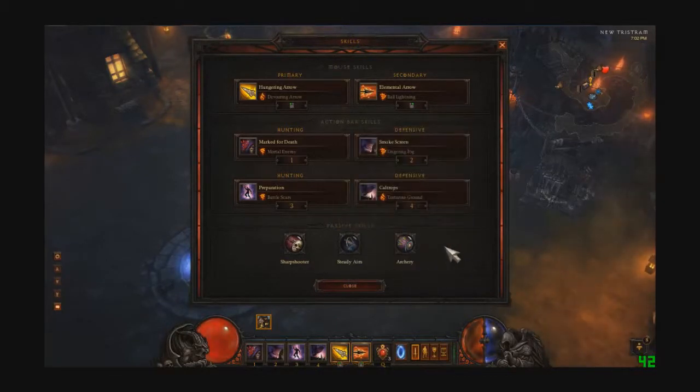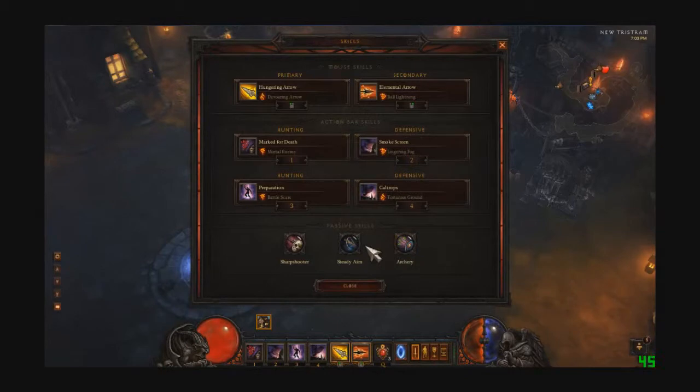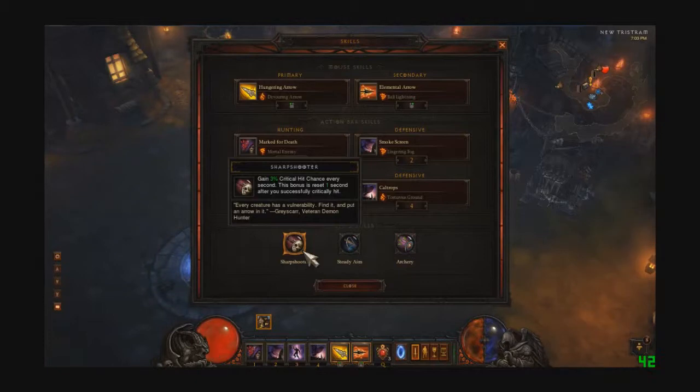The three passives I'm using are Archery, Steady Aim, and Sharpshooter. I'm using Archery because you get an extra percentage of damage when using a bow — you get 15%, and since I'm using a bow that's what I get. Steady Aim increases your damage by 20% if you're far away from the enemy, which you usually are as a ranged class. And then I'm using Sharpshooter just to get my crit up very high — it allows for a lot of DPS if you haven't critted for a long time, and then it resets.